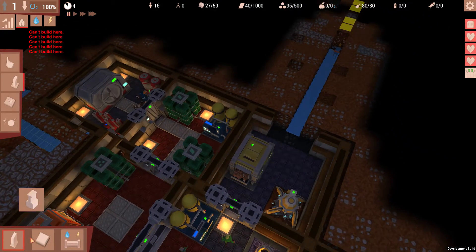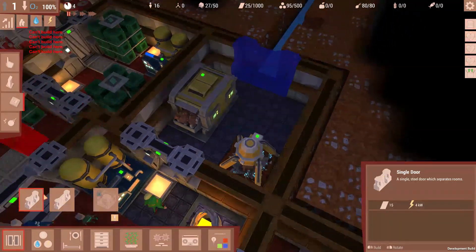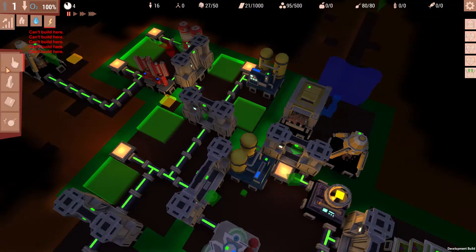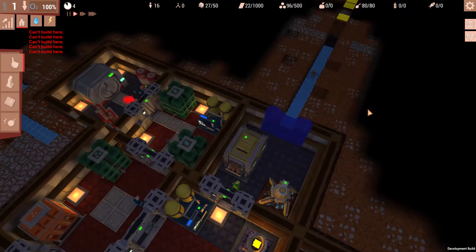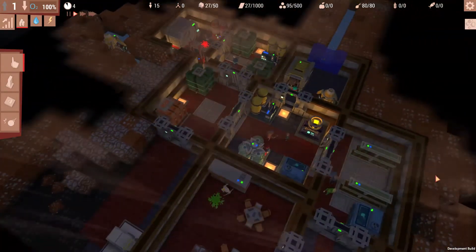I do want to have that door there. We should probably put down a single door, like such, and we gotta connect it of course with some power, and that is easily done by running that power cable through, like such. There we go. We should have enough janitors to actually clean this mess up.